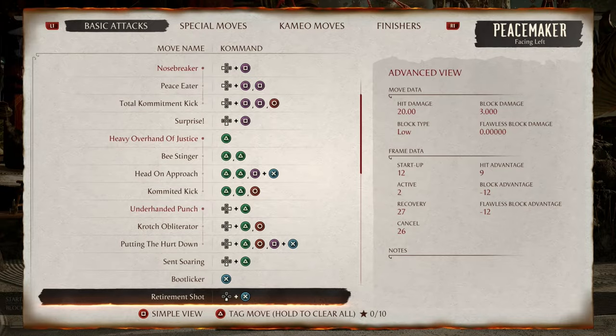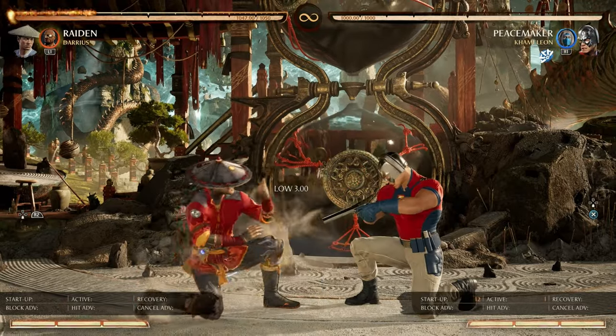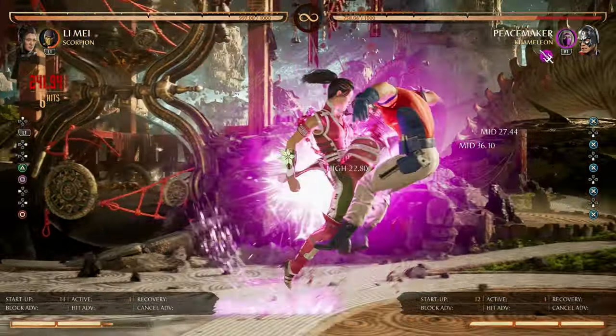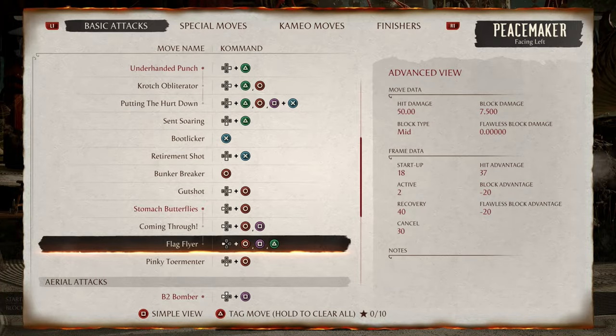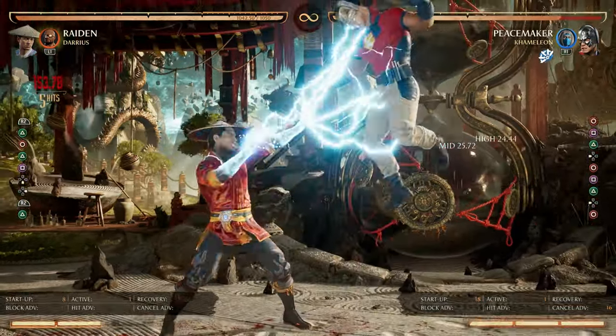Next we have Retirement Shot at negative 12 frames. This is punishable by down-one, down-three, down-four, etc., once they are of sufficient frames. Additionally full combo punishable by reversals such as Lei Mei's. Last we have Flag Flyer at negative 20 frames — this string is punishable on block.